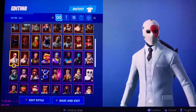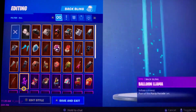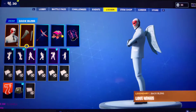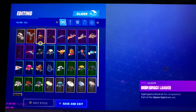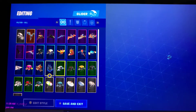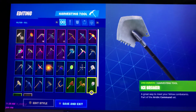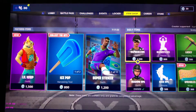Next up we have Wild Card with Love Wings. If you're looking for an all-white look, this one's for you — it looks pretty good. You could probably put it with a paper airplane glider. If you're looking for a pickaxe, you could probably put it with Marshmallow or Icebreaker. They're pretty good.